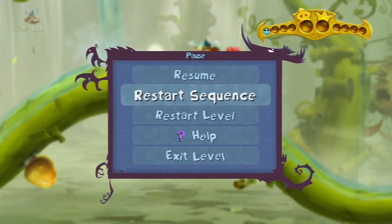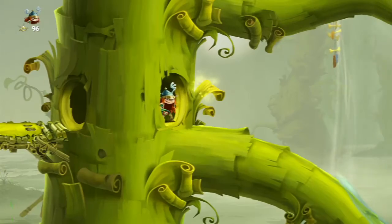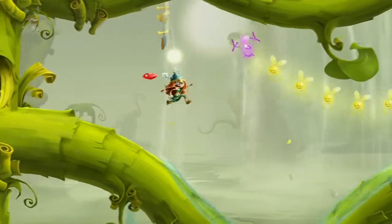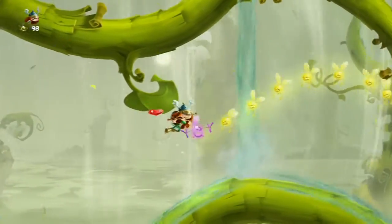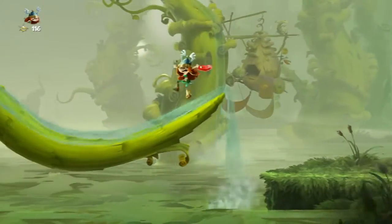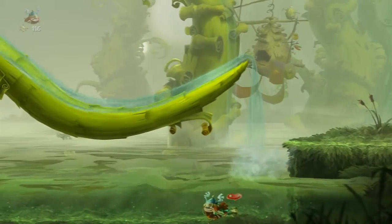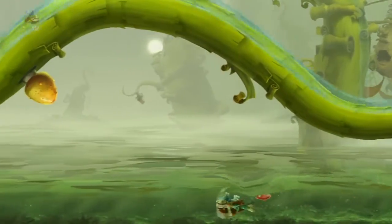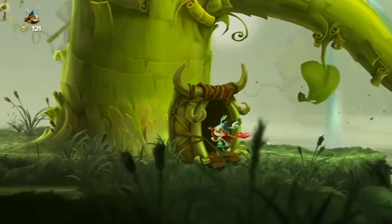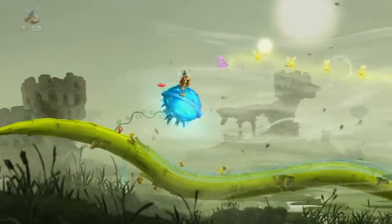Also added is a restart sequence — you can pretty much guess what that does. Basically it starts you from the last checkpoint, which is helpful. I did that because if you grab a lum in a trail before grabbing the purple lum, then you can't get any more purple lums in that trail. When you miss it, it just cancels off — so that's a very nice entrance. It's quite the gassy plant right there.